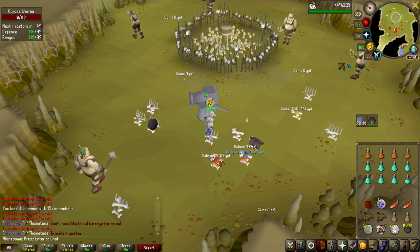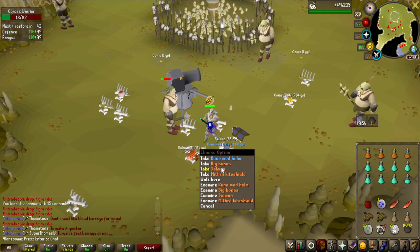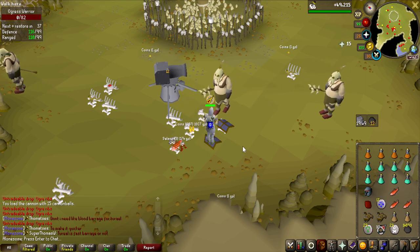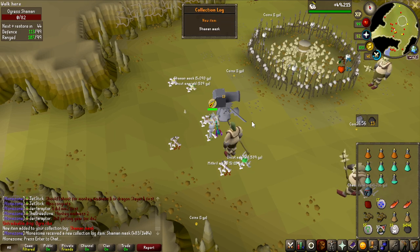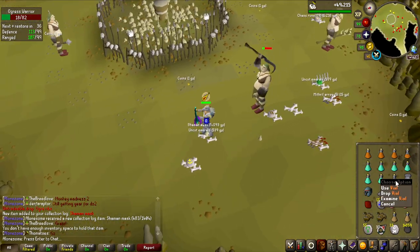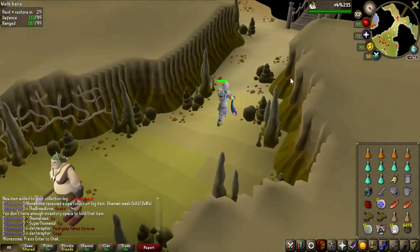Wait — these guys drop rune med helmets? What other free-to-play mobs drop rune items? Isn't it only Bryophyta and Obor? That's pretty nuts — could be good for free-to-play. Then — you cannot make this up. Are you kidding me? What is this luck? There it is — Shaman Mask done! The loot is on the screen right now. I killed 22 of each, 44 overall kills, and we are done.